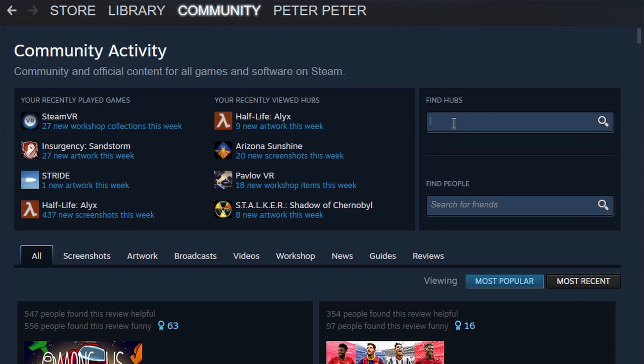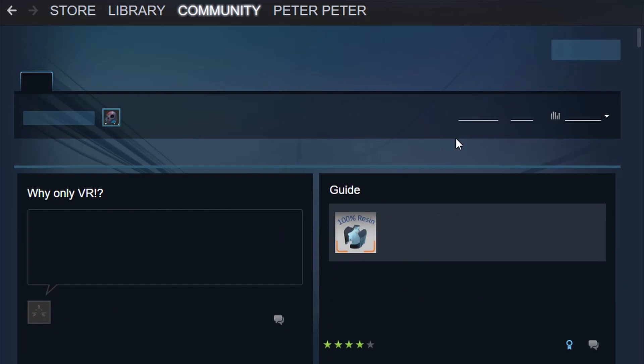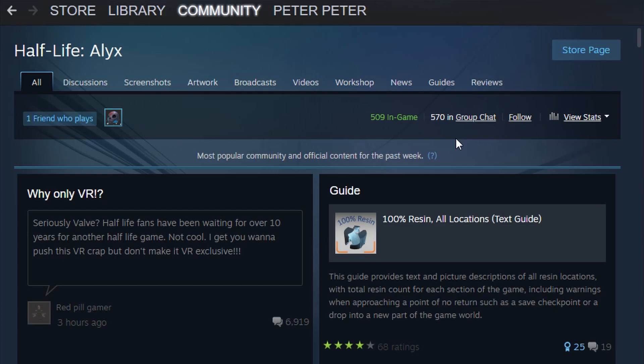Load up Steam. The easiest way to go about this is to go to the community tab and search for Alex. This is the community page for Alex. It's got a bunch of stuff here like videos and screenshots, but you're interested in mods, so click on the workshop tab.